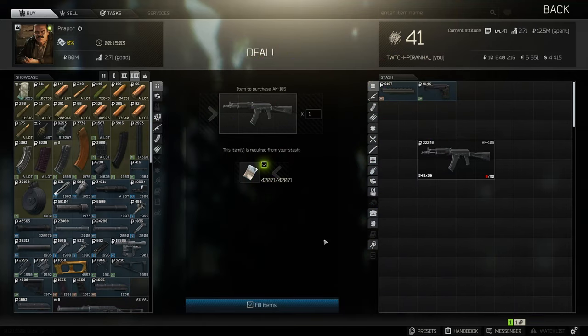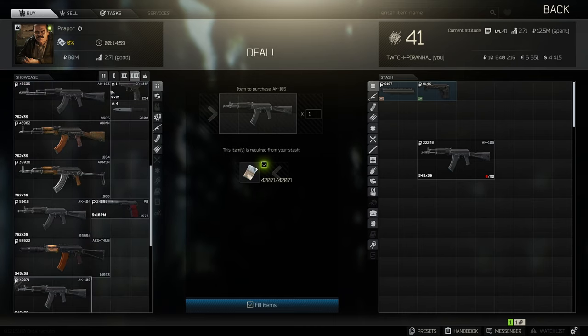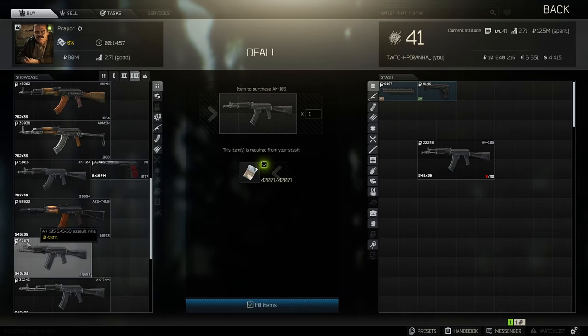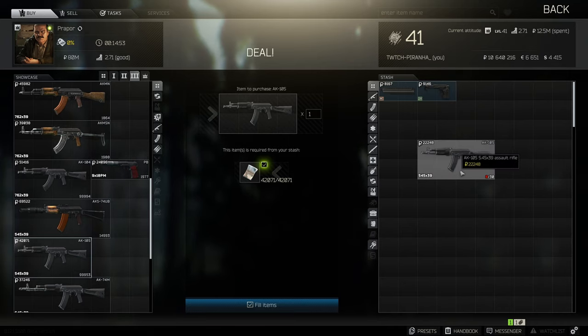Hey guys, welcome to a build guide for the AK-105. This build is based off the one you get from Prepper at tier 3 for 42k. This is the lowest recoil build that you can get for this gun.